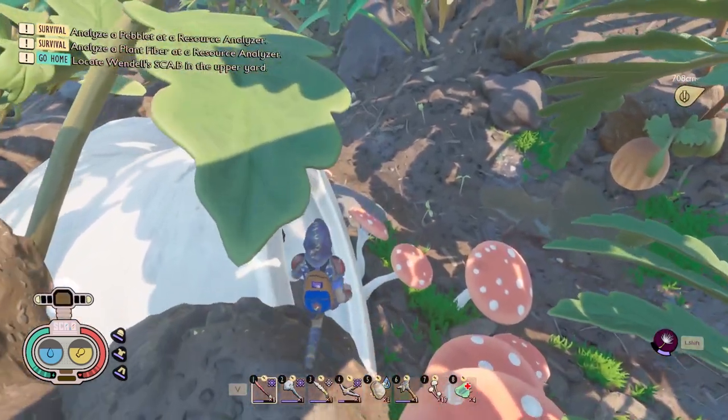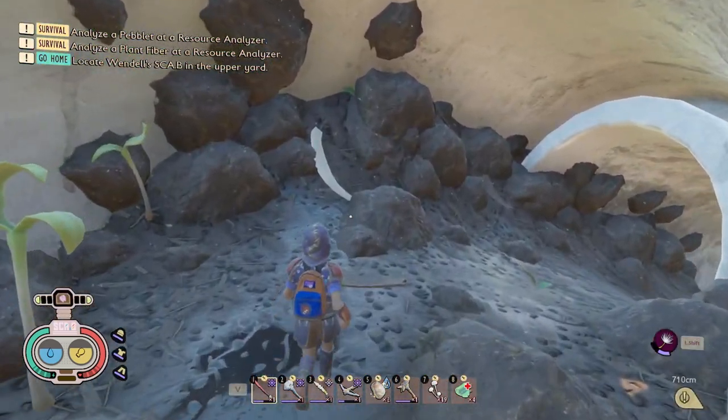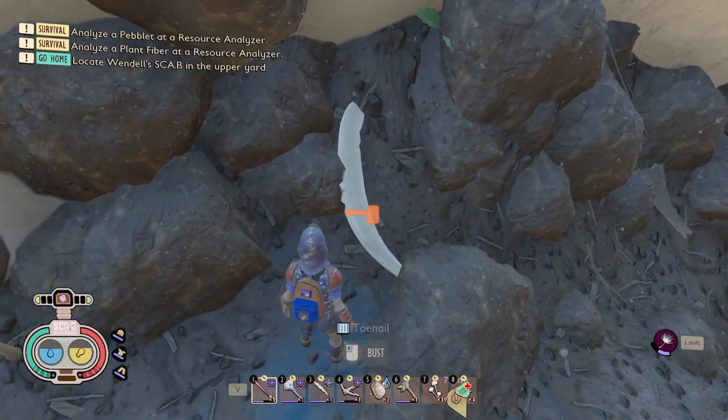What you're going to do to find this toenail is just drop down into this pipe here, and you will find your fifth toenail located right here.